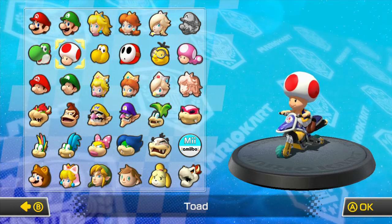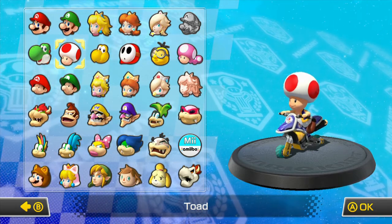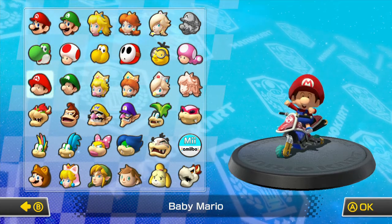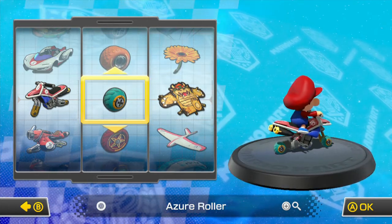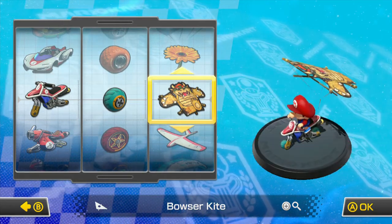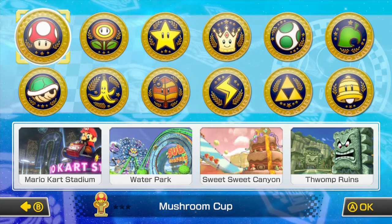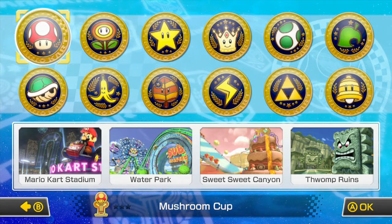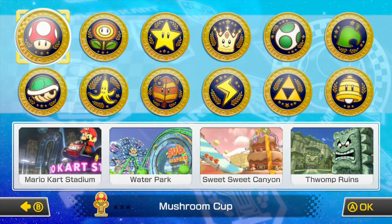I'm going to play a Grand Prix. I've found that I do best in 200CC with lightweight characters. My setup is Baby Mario — basically the same as Toad. I use the standard bike, the Azure Roller wheels, and the Bowser kite. Handling is key for me. If you don't want to fall off a lot, the key to 200CC is knowing how to brake.